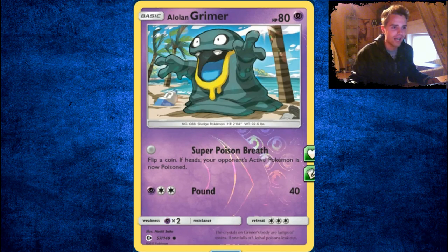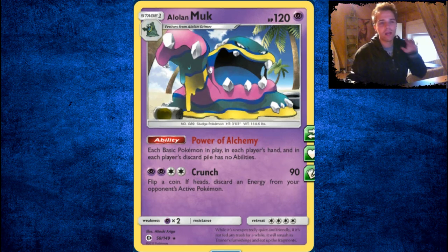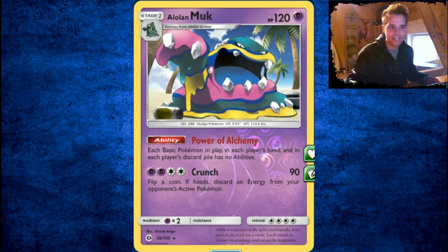Here we go — Alolan Grimer. This evolves into Alolan Muk, which has the same ability as Garbodor, and doesn't need a Float Stone either. Each basic Pokémon in each player's hand has no abilities. So it's great to block out Shaymin. This will be your main card to go to when Garbodor rotates out in Standard.